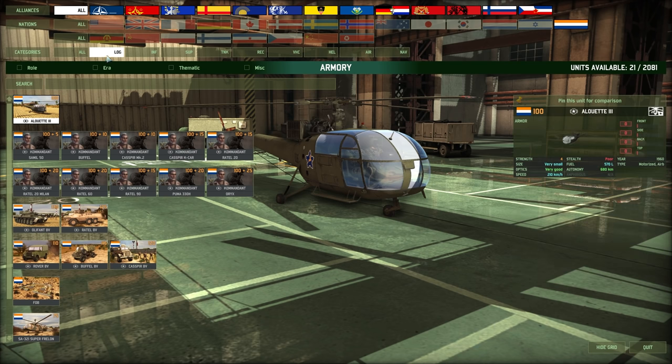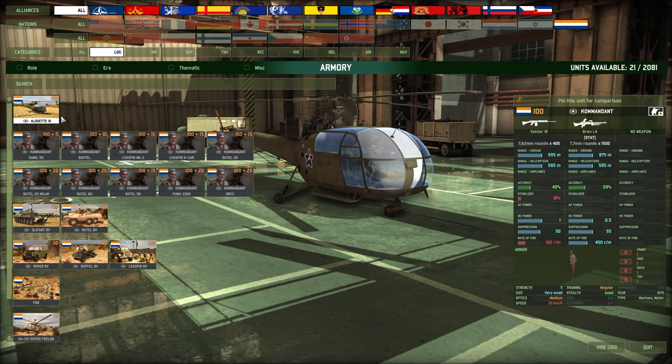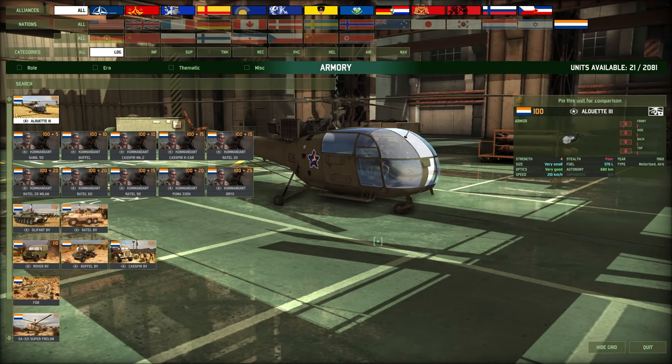We're going to take a look at the logistics tab first, going left to right. We're going to skip naval because I looked through it already and there's nothing new in there — no new ships or anything. So, pretty standard logistics tab: we get a CP helicopter and a CV helicopter. It's kind of slow at 210, but it's just a CV helicopter, there's nothing really much to say there.